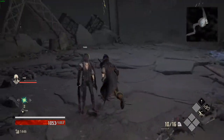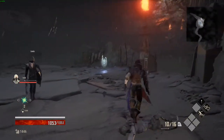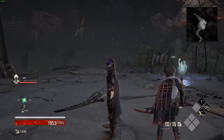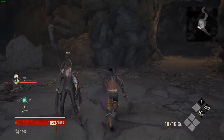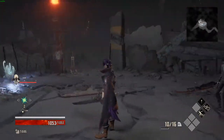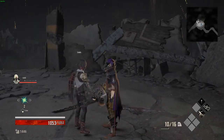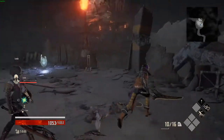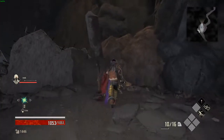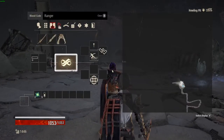Mobility basically dictates what dodge animation you are going to have when you're running around the world. Now this is based off two things primarily, though there are other contributing factors. The main two things are your blood code and the percentage weight of your items in comparison to the maximum weight capacity of said blood code. But without further ado, let me jump into it.